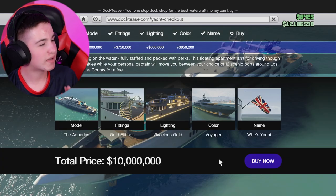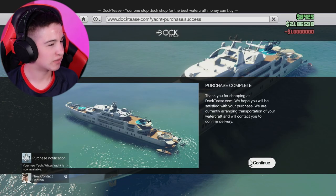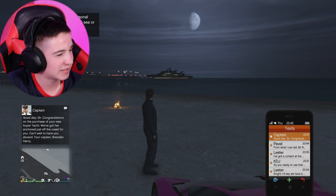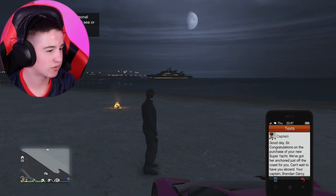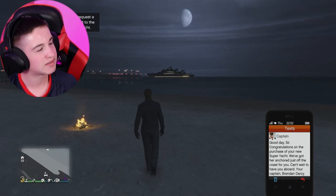And here we are — 10 million dollars in GTA on a yacht. A year or so ago I got GTA for the first time and I was punching people on the street to get $30 off them to then sort of afford things. Now I'm buying a 10 million dollar super yacht. I guess all we have to do now is press the big blue buy now button. And oh my God, I have bought myself a yacht. Let's exit out of the internet. The captain has sent me a message — "Good day, sir. Congratulations on the new purchase of your super yacht. We've got her anchored just off the coast for you. Can't wait to have you aboard. Your captain, Brendan Dancy."